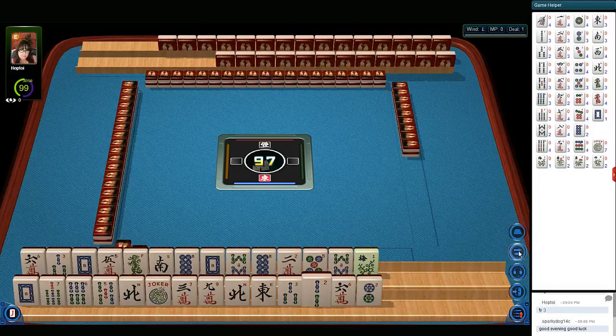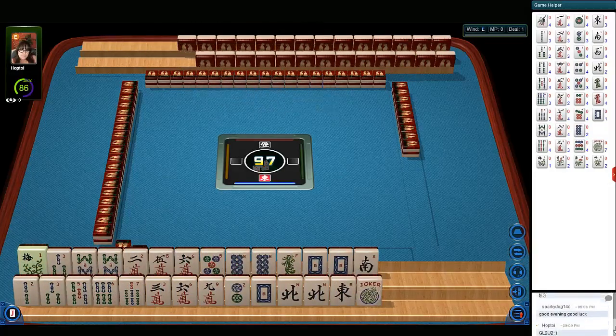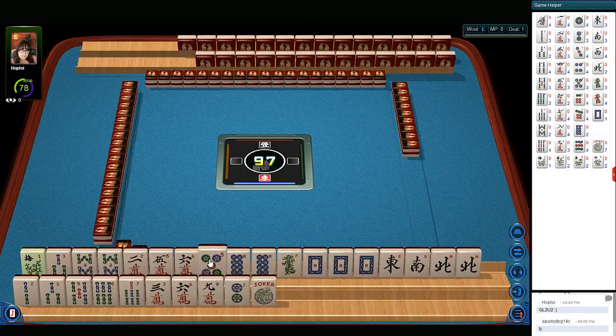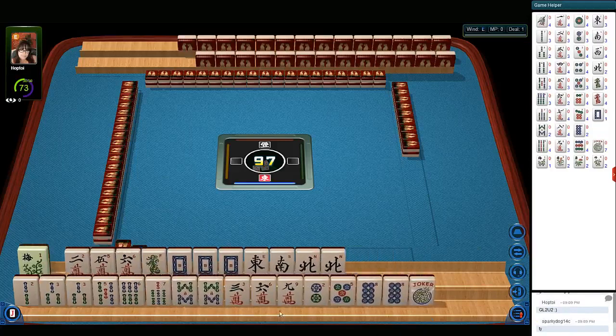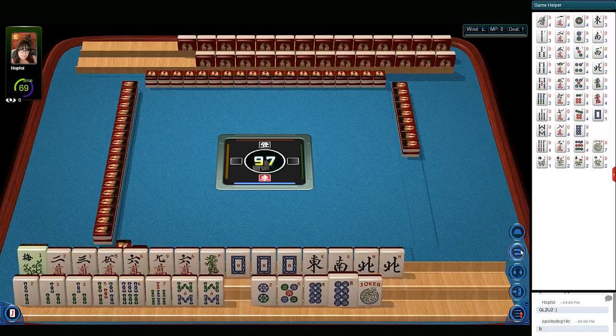Let's see what we can do with these tiles. I'm going to hold my shift key down and click on the tiles to move them to the other rack. This will sort these tiles quickly. Okay, let's see what we have.